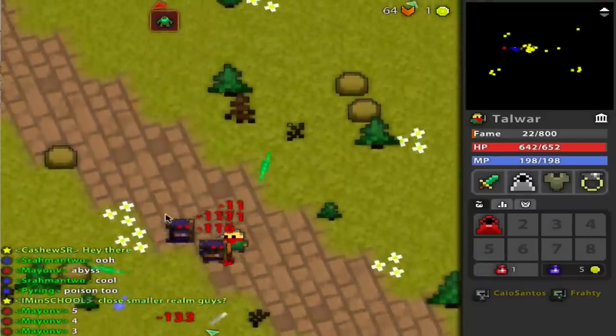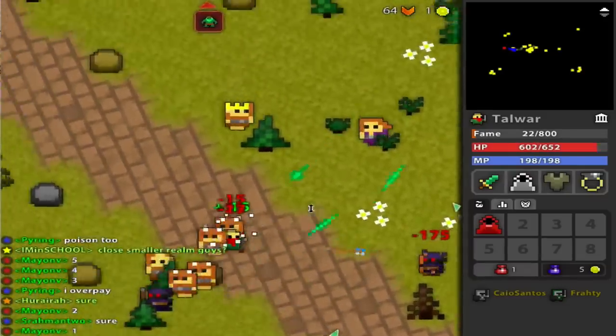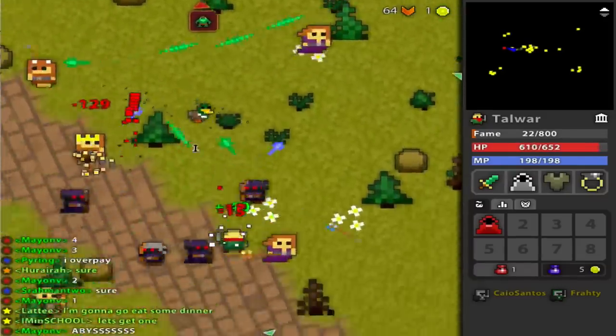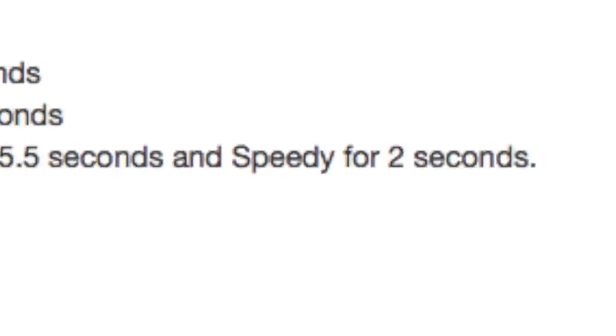Alright, I'll admit that's pretty good. The rogue is already really good for rushing, so more speed — this makes the rogue an even better rusher, right? Yes. I mean, if you don't mind paying 110 mana.